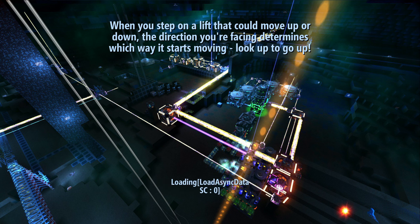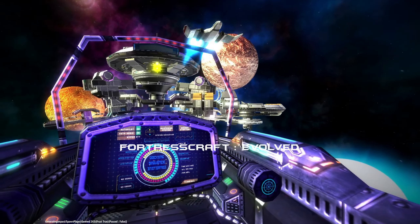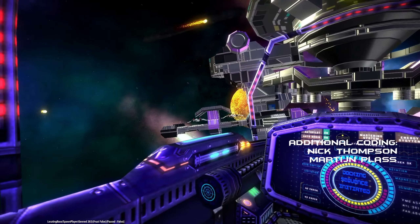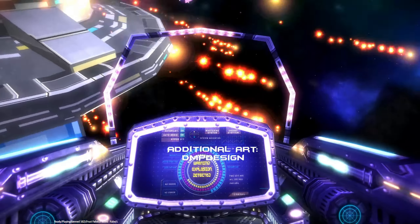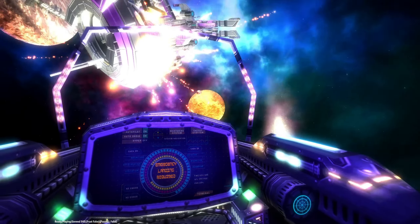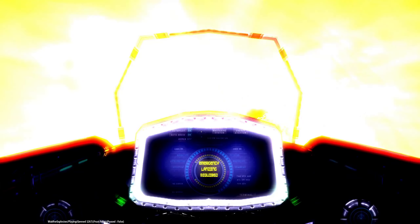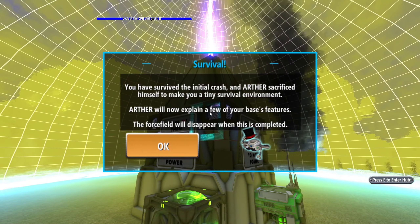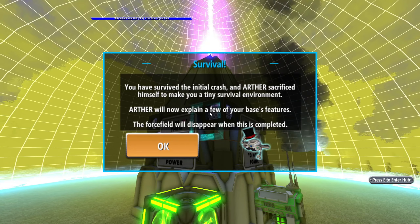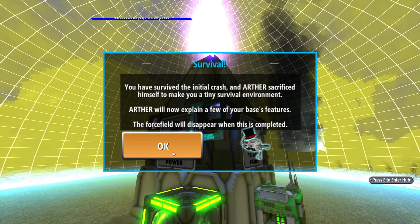When you step on a lift that can move up or down, the direction you're facing determines which way it starts moving — look up to go up. Here's the little backstory of the game. You have survived the initial crash and Arthur sacrificed himself to make you a tiny survival environment. Arthur will now explain a few of your base's features. The force field will disappear when the tutorial is completed.